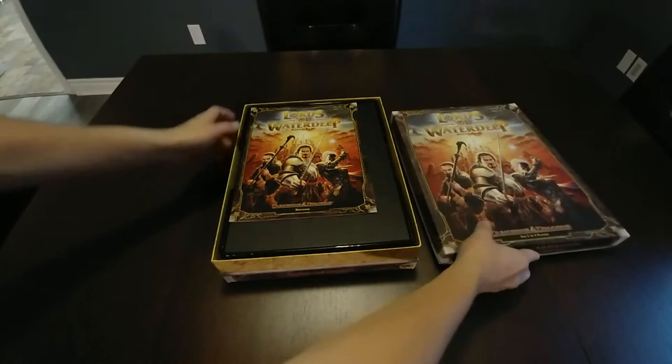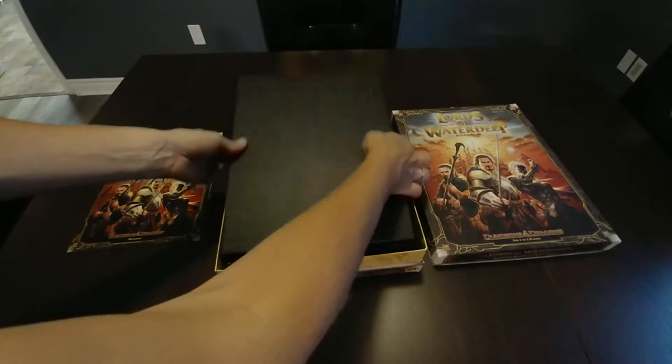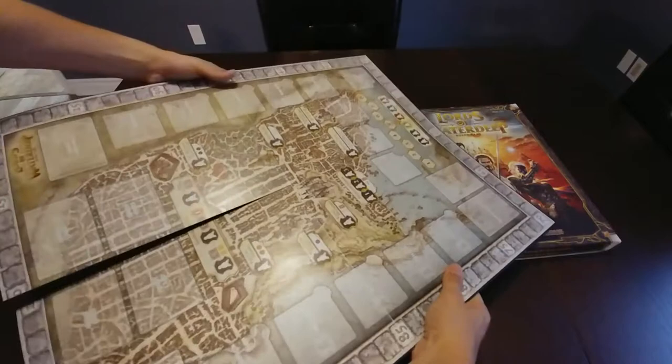In Lords of Waterdeep, you take on the role of one of the masked Lords of Waterdeep, secret rulers of the city. Through your agents, you recruit adventurers to go on quests on your behalf, earning rewards and increasing your influence over the city. Expand the city by purchasing new buildings that open up new actions on the board, and hinder or help the other Lords by playing intrigue cards to enact your carefully laid plans.